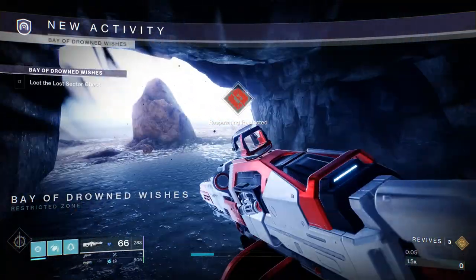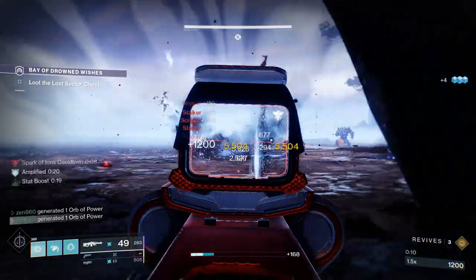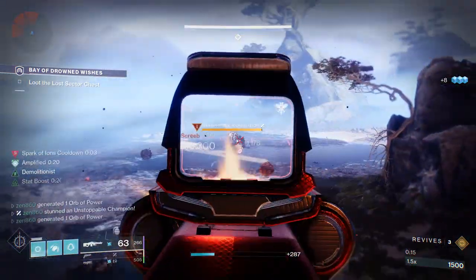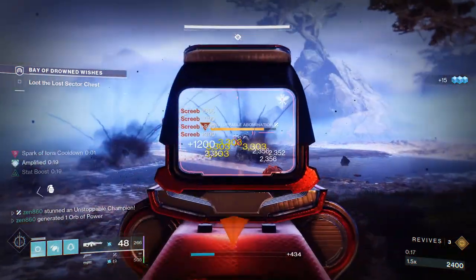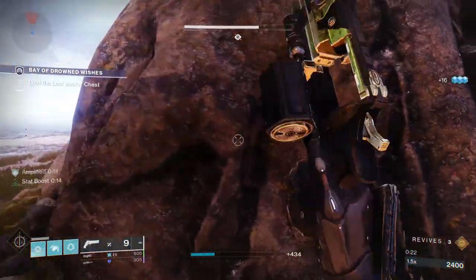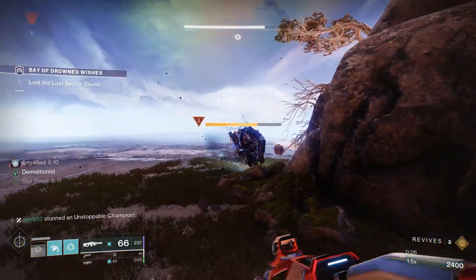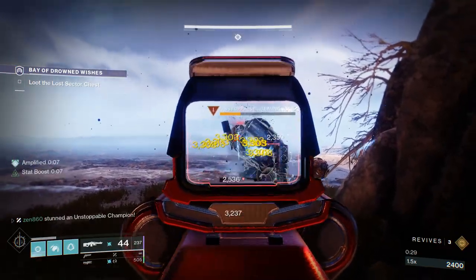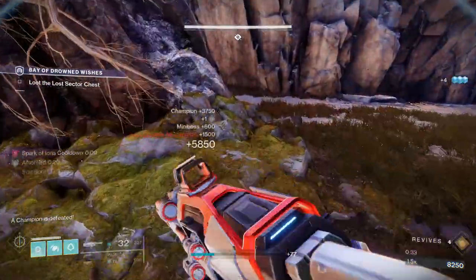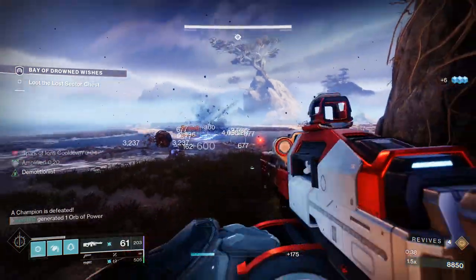Jumping right in, the first thing we're going to do is throw our grenade. As you can see, it just turned our machine gun into an arc weapon. Do you see how I already have my grenade back? I just threw a grenade, and I have all of my grenade back — that is ridiculous. We're going to throw our grenade again, which turns our machine gun into arc again, and that is going to give us that 25% damage bonus from the arc surge lasting all season.